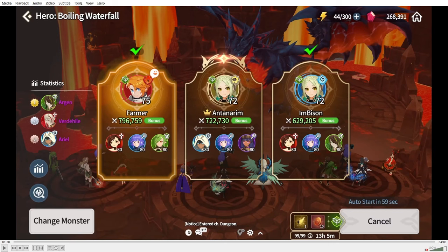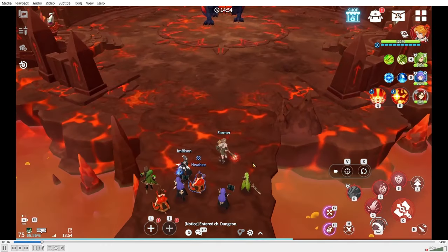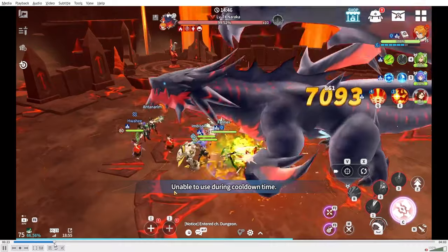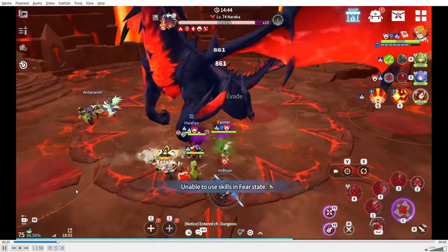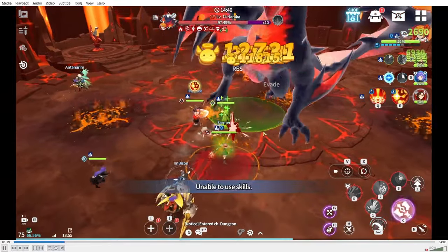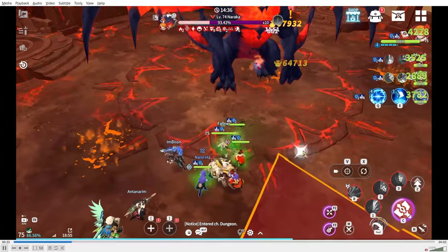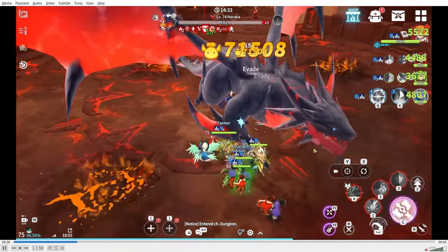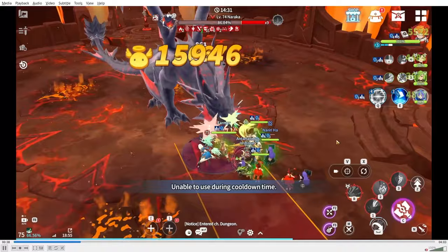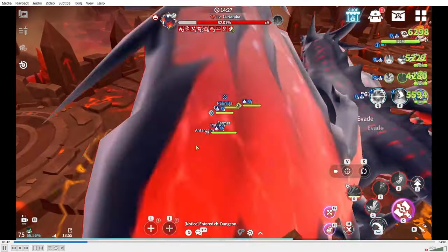The first part is nothing special — just dodge attacks like in regular Naraka, as they do a little more damage. The first phase you will encounter begins at 80 HP, essentially when the boss drops to 80. We'll wait for that.